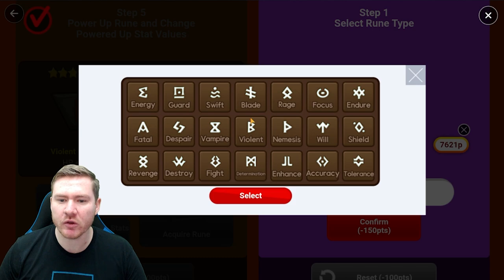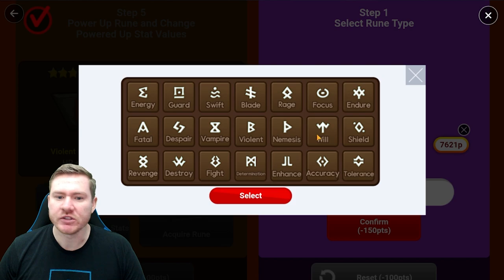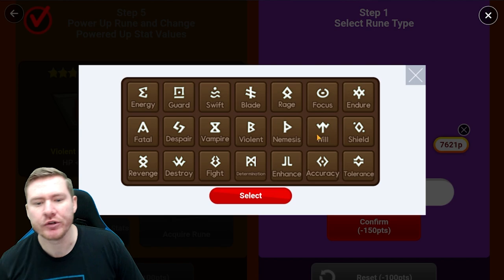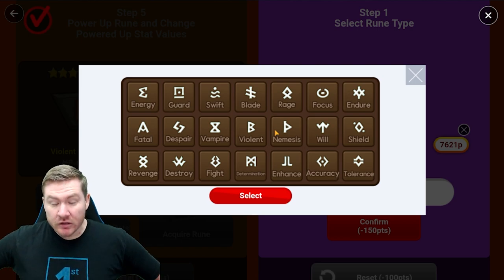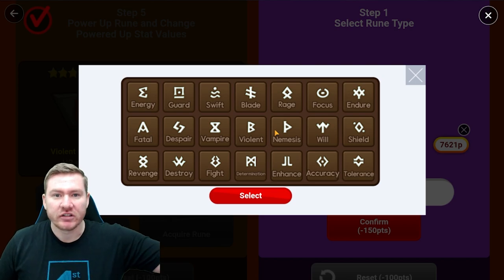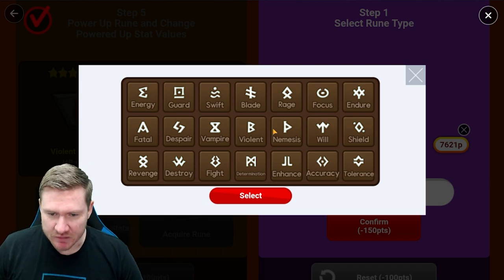The first thing you're going to do is pick which rune set you want. As far as what you should be choosing, Violent is always going to be a good option. Will is always going to be a good option. Violent and Will are very high value runes that you are going to be using a ton of — you will use more Violent and Will than anything else in the game. As you progress later and start building siege teams, arena teams, and RTA units, Violent and Will are probably the most used and valuable sets in the game.